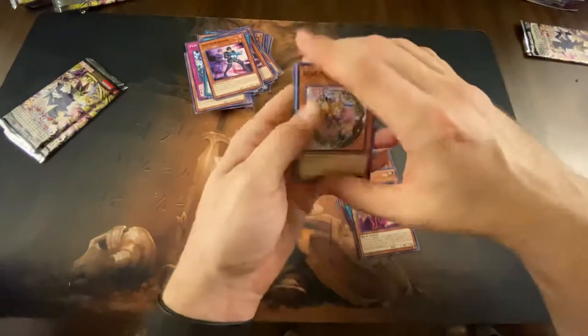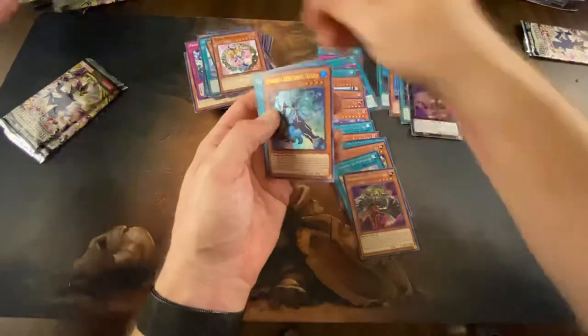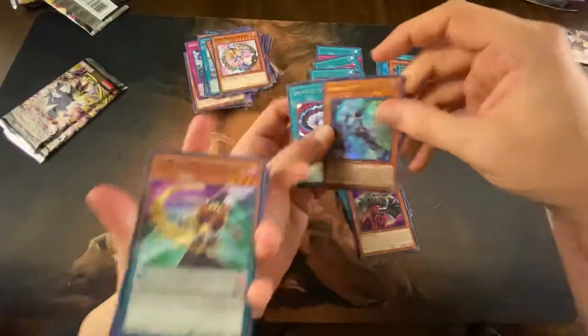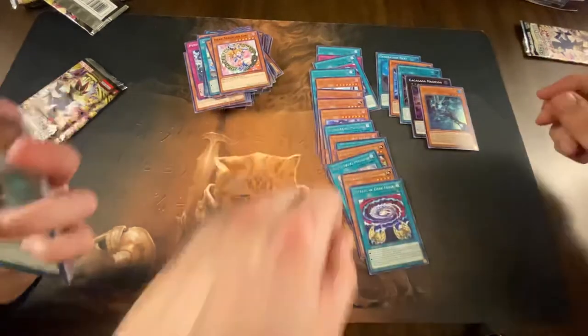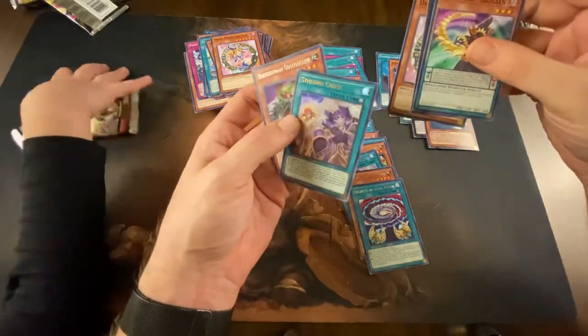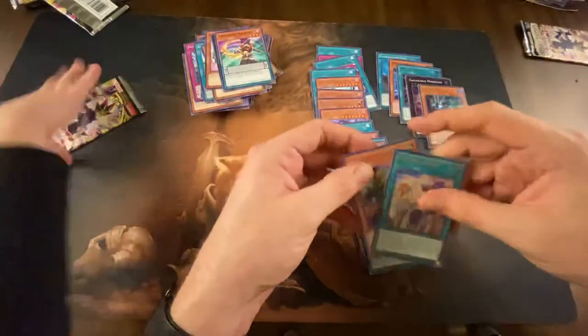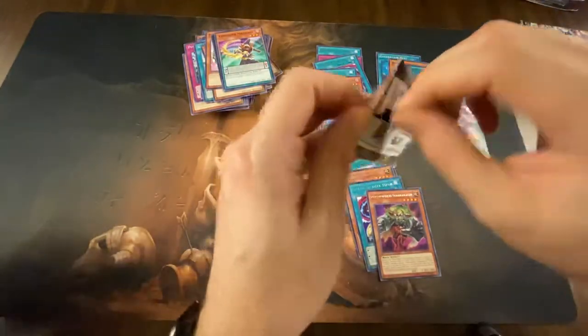We got an Elemental Hero Liquid Soldier — Ava, that's one of the best cards! Then we got Secrets of Dark Magic. And I got an Elemental Hero Liquid Soldier too, then a Synchro Chase, and another Dwarf Go Go Go Love. Look at that — two ultra rares back to back!